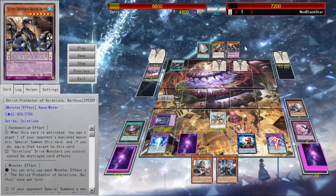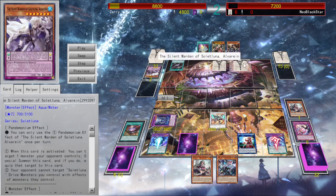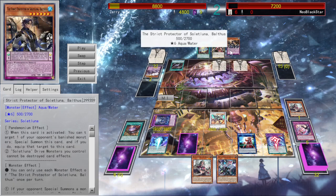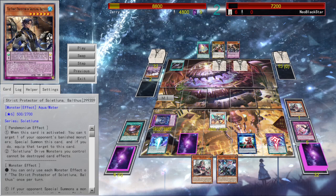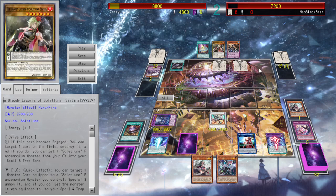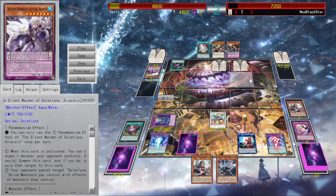They equip to themselves and special summon. All the Reins negates the effects of monsters with the same name as the equipped one — basically Millennium Eyes. This is a Dweller. And I think it was Mind Rain which restricts hand effects. Basically it restricts hand effects, and the Drive monsters are there to basically swap around.